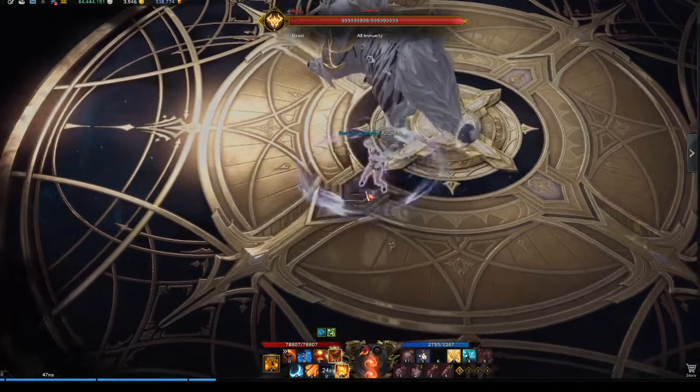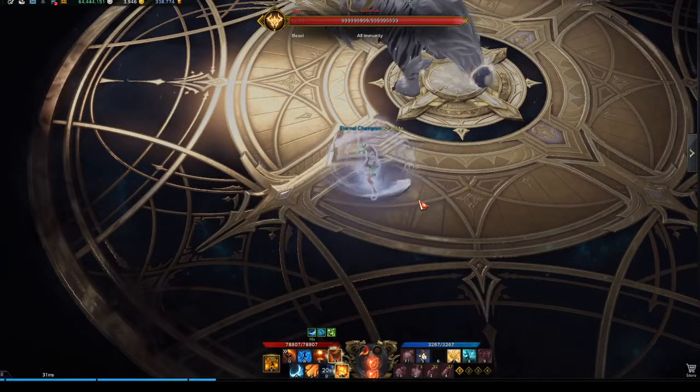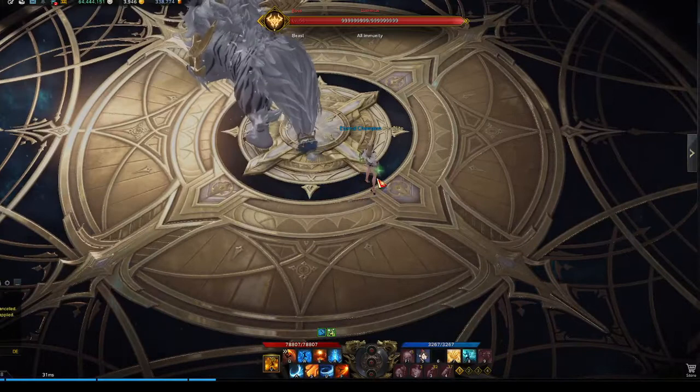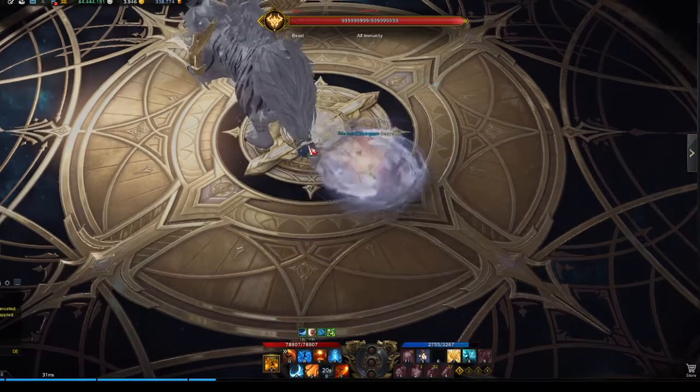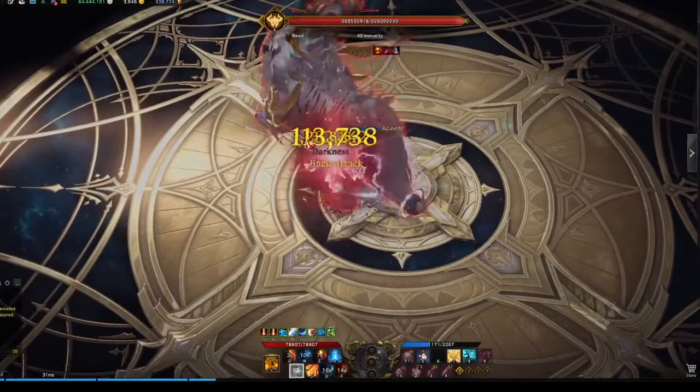Pop the Energy Combustion last tick with Roar of Courage buff and Wind's Whisper buff for maximum damage. I see a lot of people wasting the last tick of Energy Combustion, which is really sad because they are losing a lot of damage. This is a quick example of First Intention War Dancer — basically the same: you pop your stuff and then pop your most damaging skills.